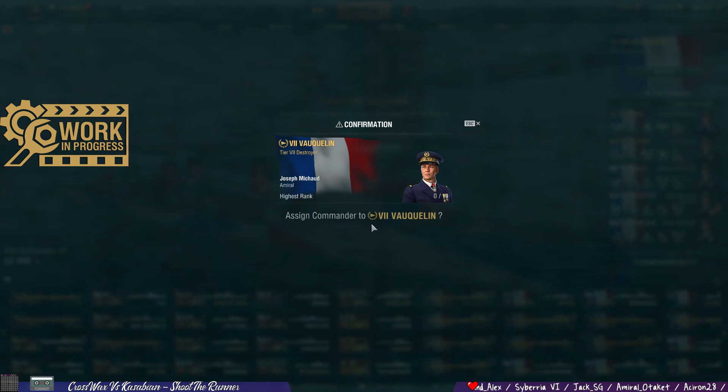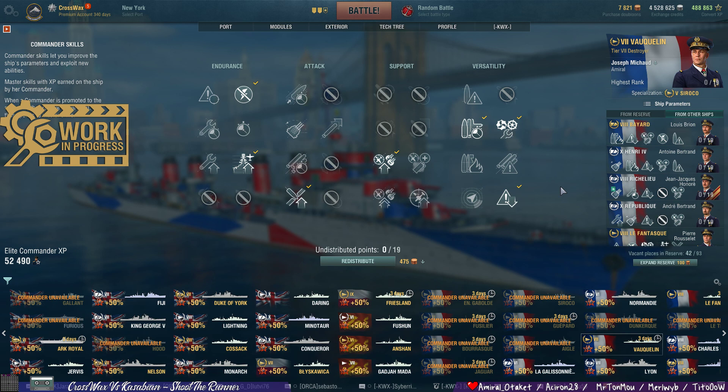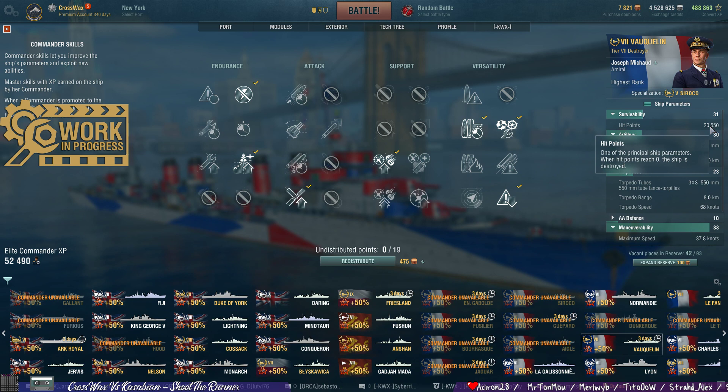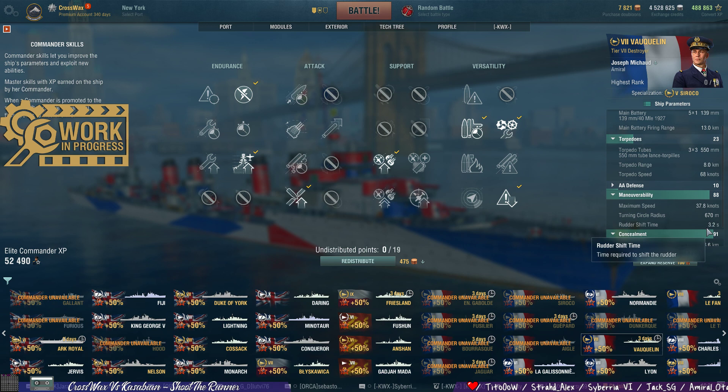There he is. That's the build I'm recommending for the French DDs for the reload — IA Fitchy. With Survivability Expert, of course, it goes to 20,550 HP. 8 km, 68 knots.